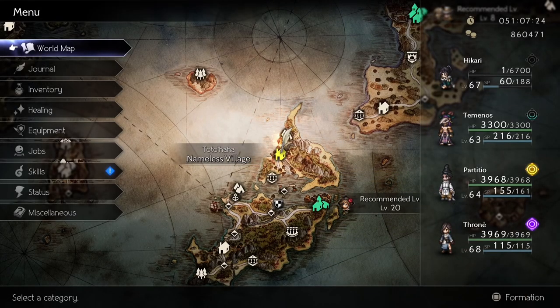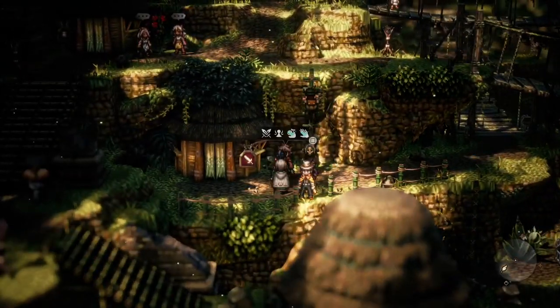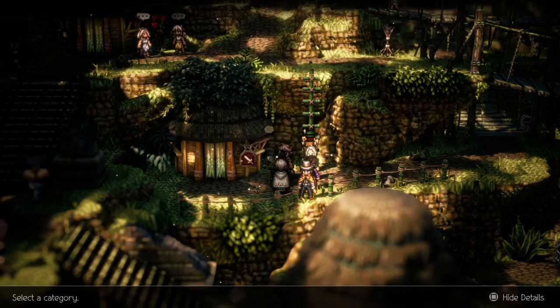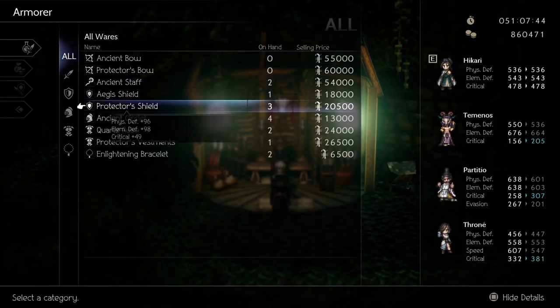This is how you can get Protector's Shield. Go to Nameless Village weapon shop. Make sure you use Path Action to get information from the Beastling who is standing right in front of the shop for the item to be available for sale. You can also get Protector's Vestment from this shop as well for a speed build.